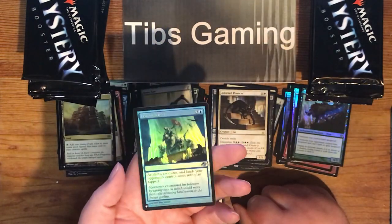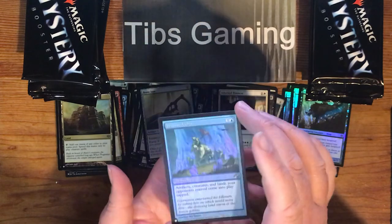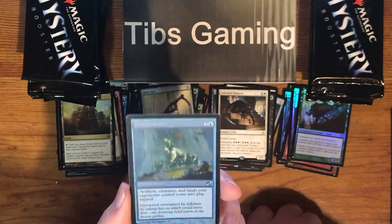Frozen Ether — three generic and blue. Artifacts, creatures, and lands your opponents control come into play tapped. Foil — I like the Planar Chaos alternate borders. Looks really great in foil actually.